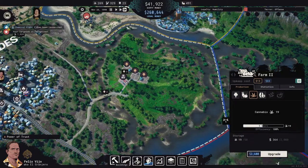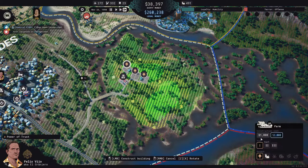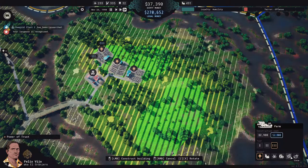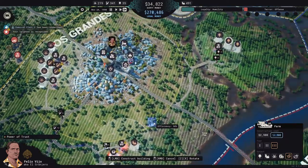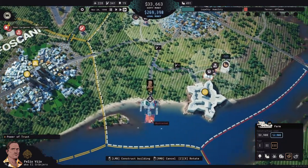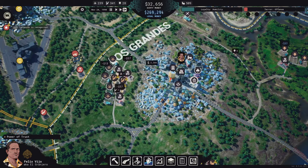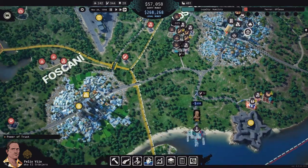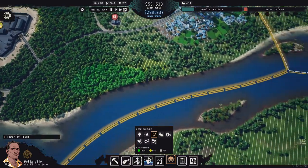We need to start setting up some farms. Let's use legal money. We want coca — but coca doesn't have great fertility anywhere in this area at all. Do we really want to go with that? Should we just do some more cannabis until we can take over a better spot?